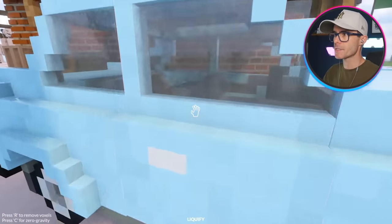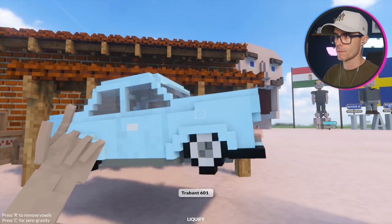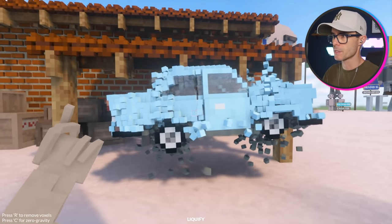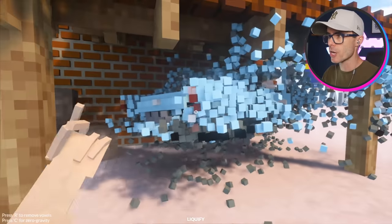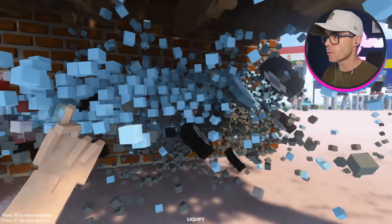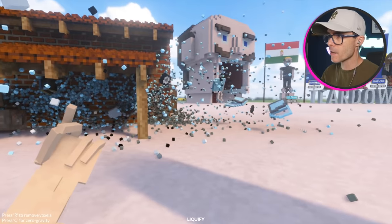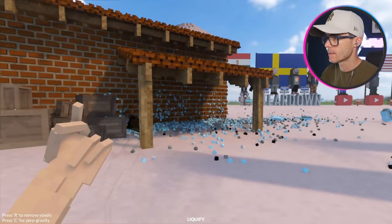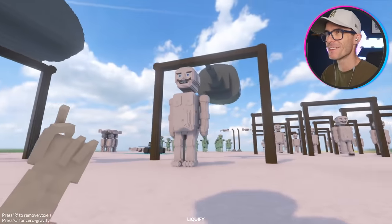I could even pick up a car! Zero gravity means everything becomes really light and you can just pick it up. If I go like this — yep, it's just crumbling to bits. It is totally crumbling to bits. It's so satisfying to watch. The wheels don't crumble unless you do them individually. Dude, there's bricks everywhere — it's like car confetti! It's awesome. And then bang — back they go again.